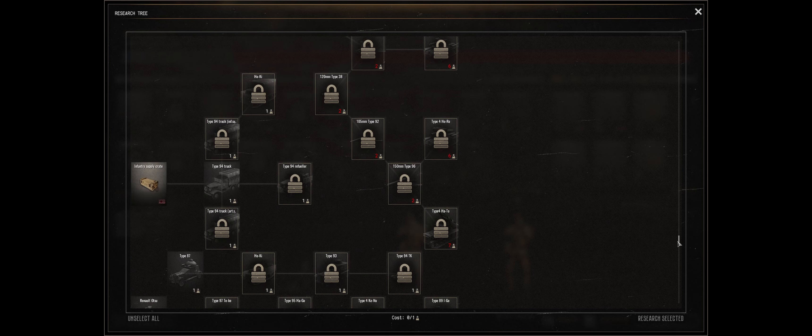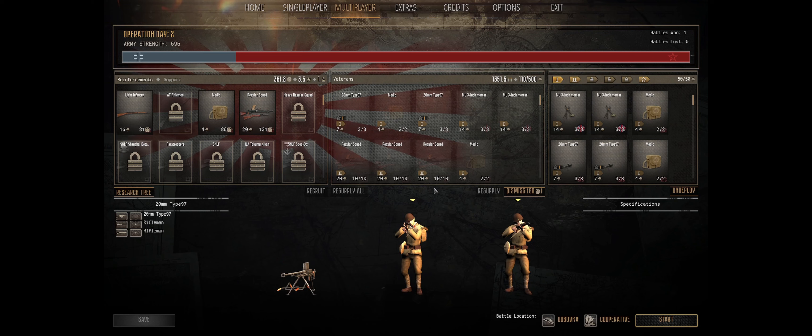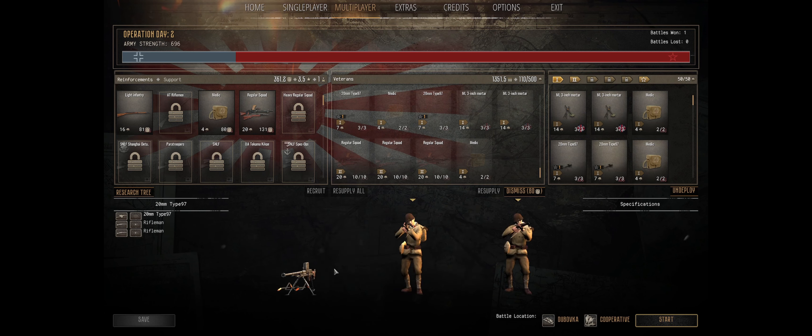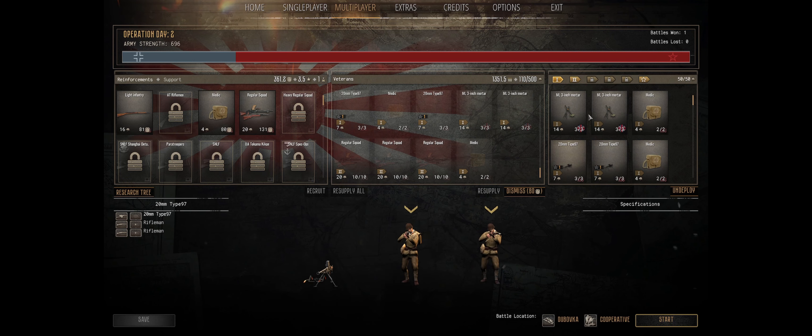We'll just go quickly through our research. Once again, this is the Imperial Army of Japan — we are the elite forces of our god emperor. So we did unlock the rifles, the regular squad, which is our standard infantry, kind of like German riflemen or grenadiers. We also unlocked small defenses.